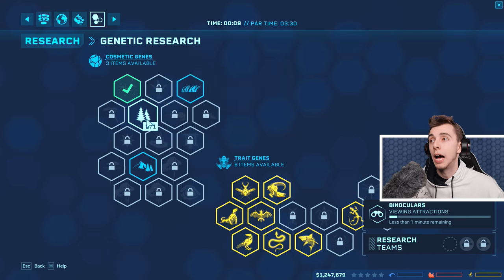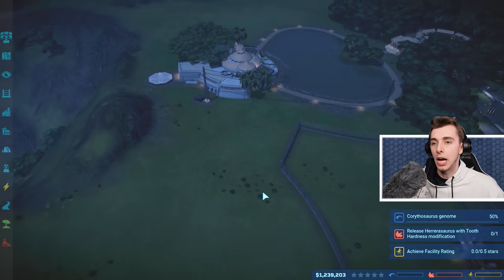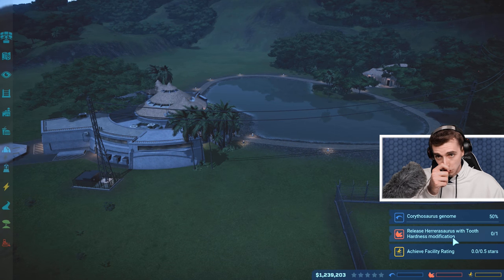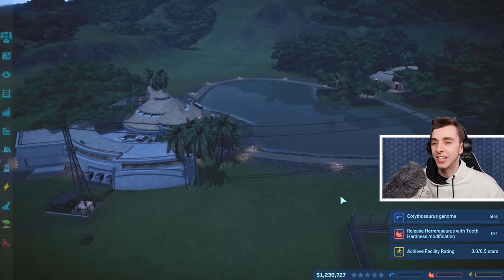What do we got? Arid, Alpine, or Steppe. I think if I remember right, Alpine is — Ceratosaurus G15%. Release Herrerasaurus with tooth and achieve a facility rating of 0.5 stars. I thought it said five stars! Are you kidding me already?